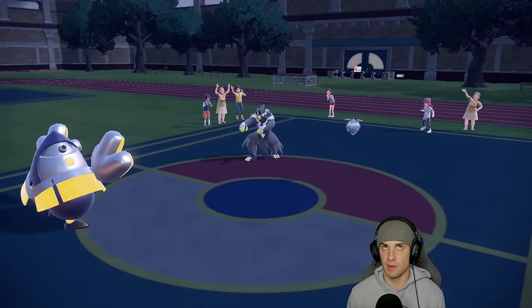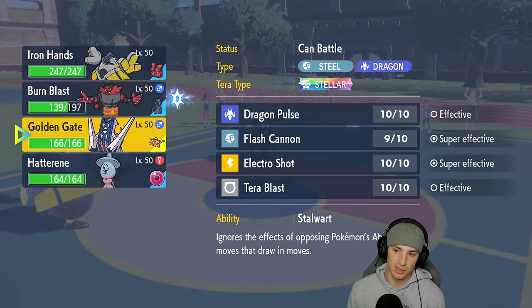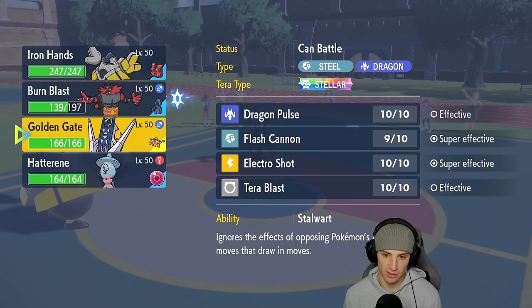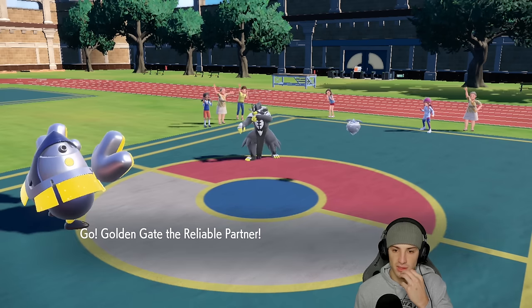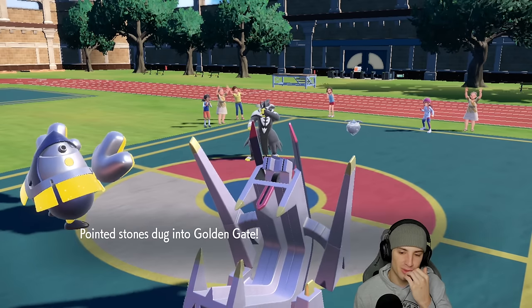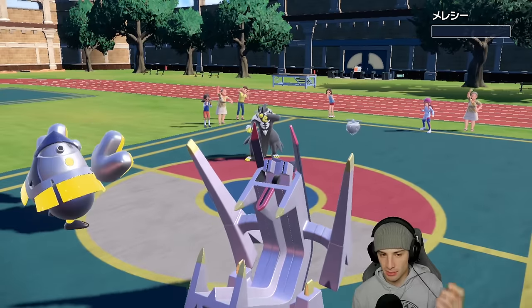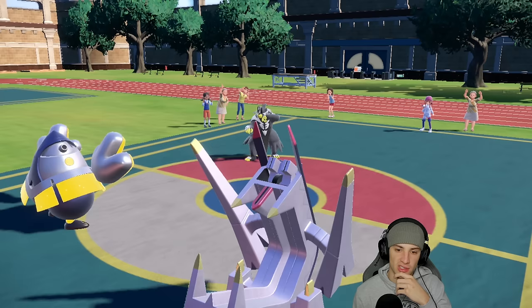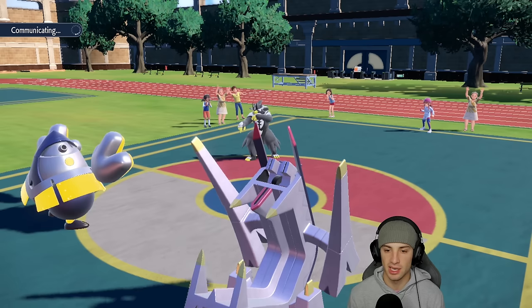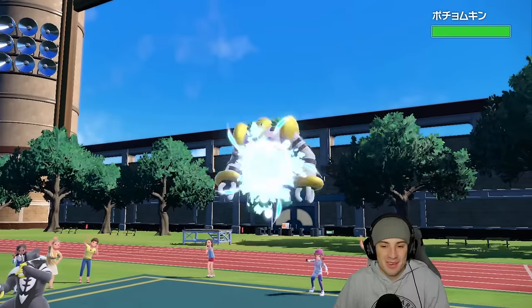From here I go back into Archaludon. He's minus one on physical attack, so a Drain Punch in my Archaludon slot won't KO me. Wild Charge is going to pick up the KO, and I'm going to Choice Spec into either Dragon Pulse or Flash Cannon into the next Pokemon they send out. I'm feeling good — Archaludon on the field with Incineroar ripping.